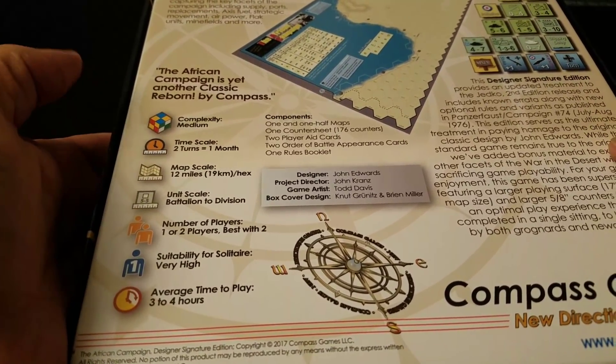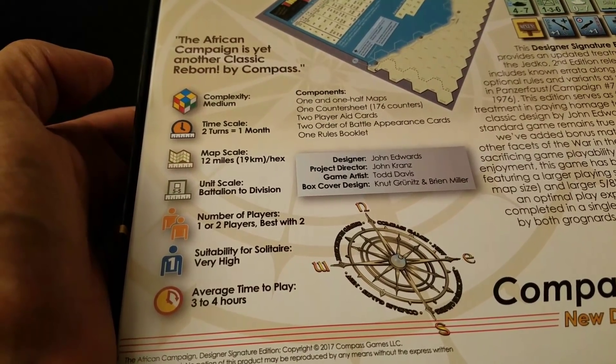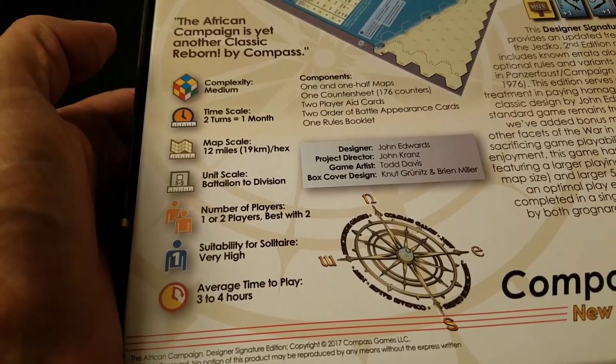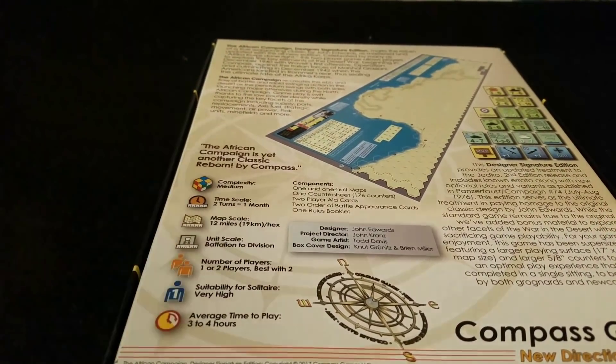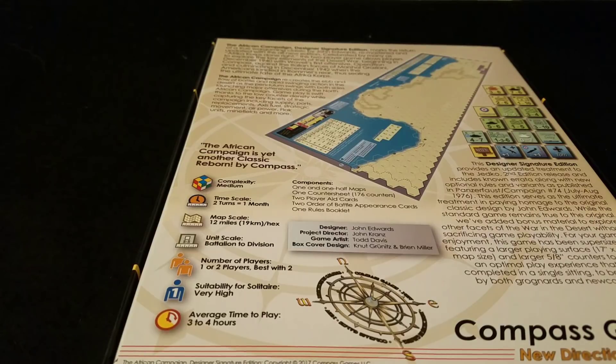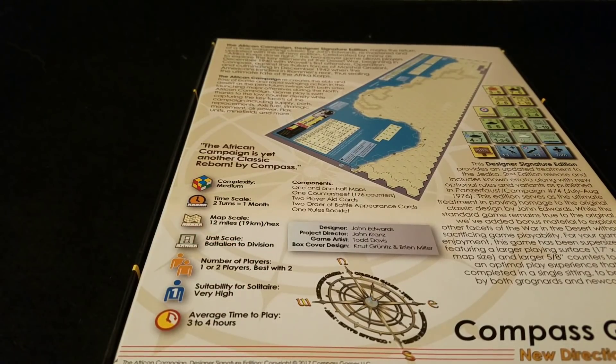Two turns equal a month — you can see the scale on the left hand side there. It pertains to the divisional scale, etc. This is of course John Edwards — one of his iconic, classic games that he produced. My all-time favorite is The Russian Campaign, which was released by Jedco Games originally, which I think was his company. He then did The African Campaign, which was pretty fantastic, so I thought we might open it up and have a look.